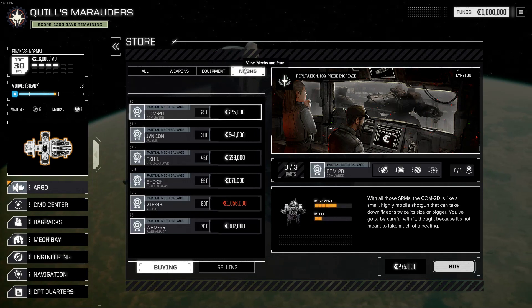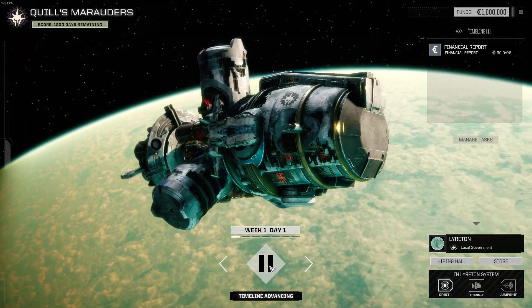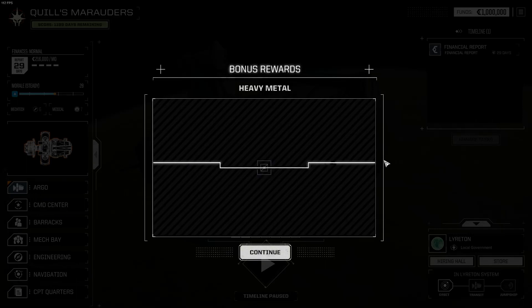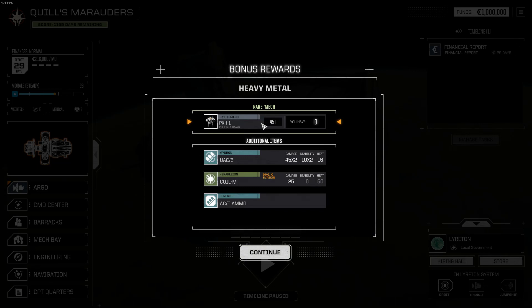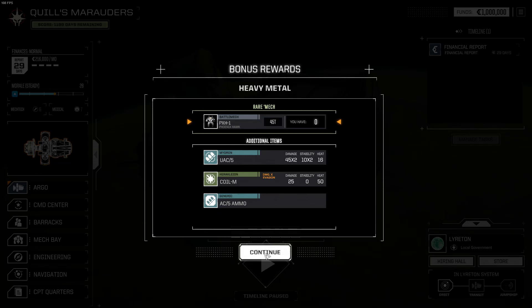If I advance the timeline by one day — there you go. For Heavy Metal, they wanted you to be able to play with some of the new stuff right away, rather than having to play a bunch and hope you get lucky finding the right mechs. So when you advance the day, you get a pop-up about some cargo that fell off a cargo ship. You can say no thanks if you want to be a purist, but we're going to take the crate. It's going to give us — we got a Phoenix Hawk! We're also getting an Ultra AC5, one of those coil weapons, and some ammo for the AC5.